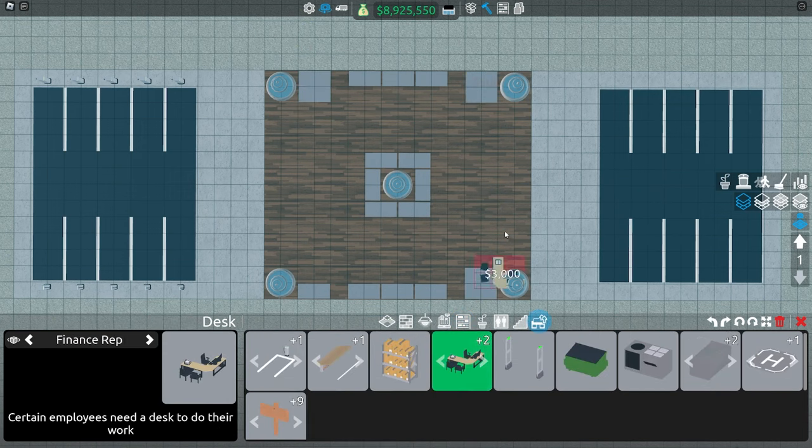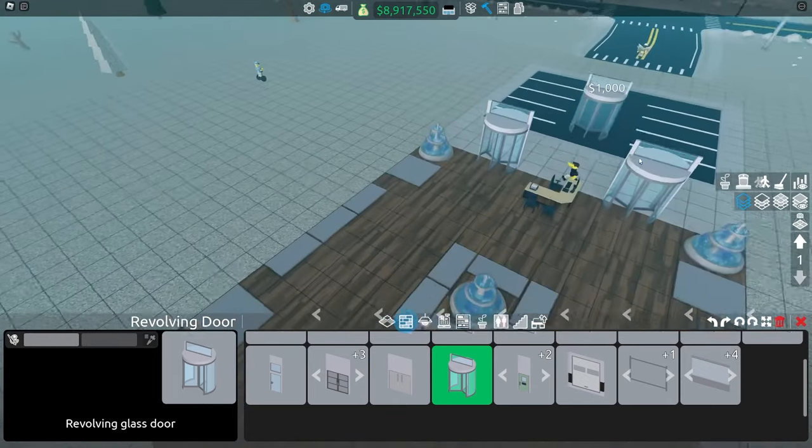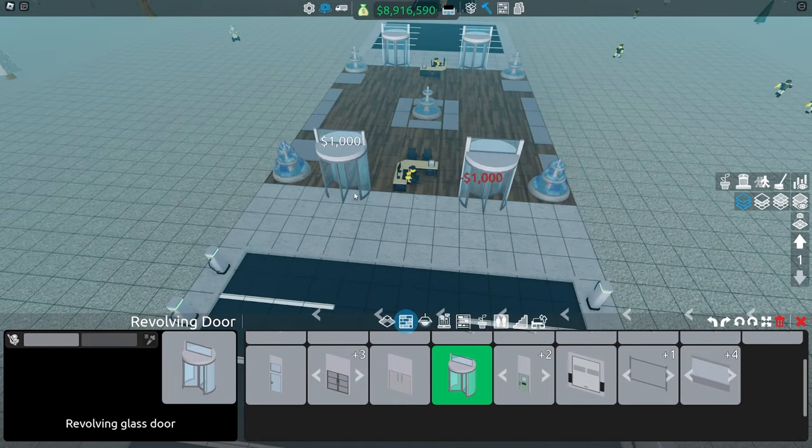Finance rep desks — we're going to put one finance rep on each side like this, and the entrances will go right here. One in from the fountain, four in the middle like this. So this will be our entrances.